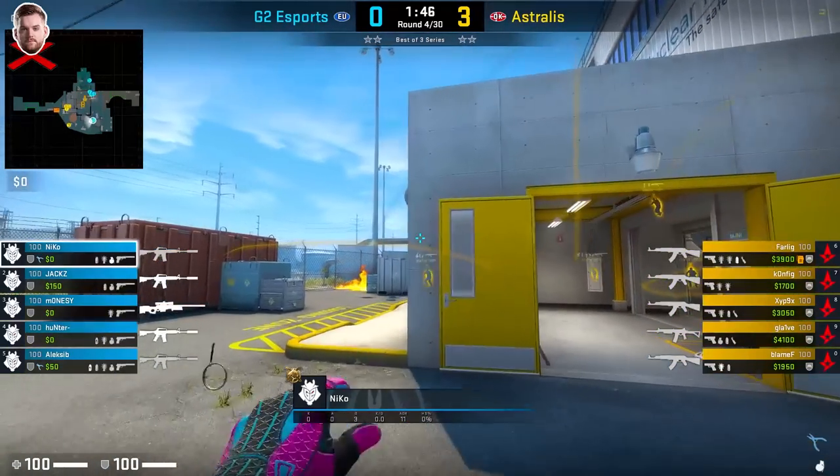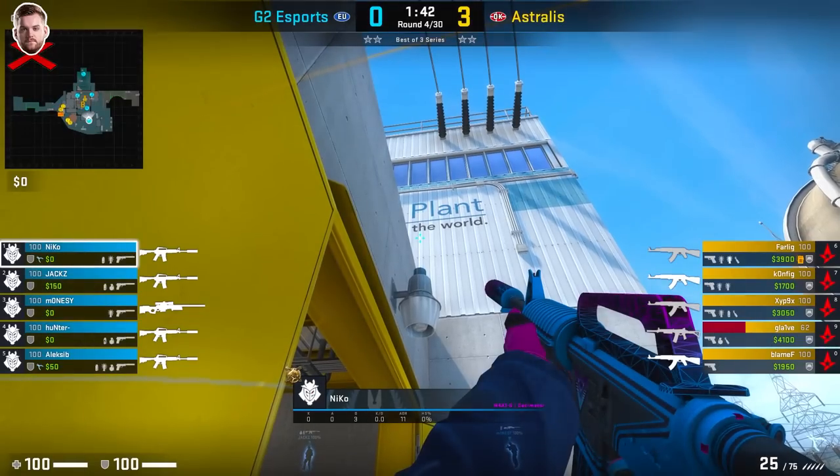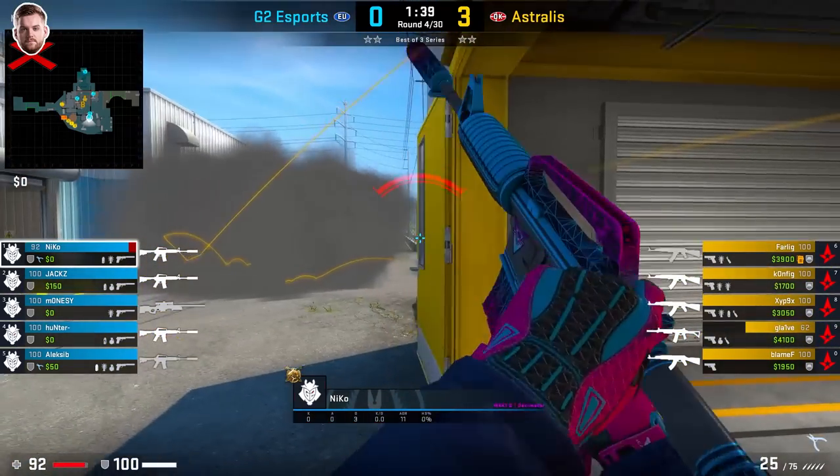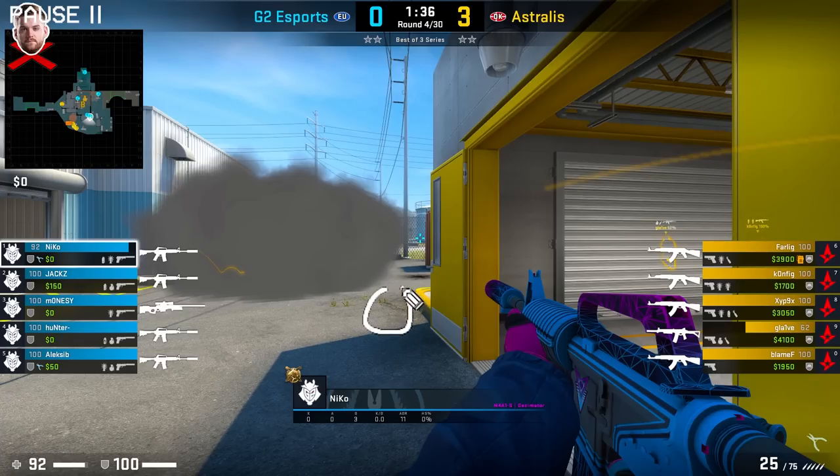Another position you may choose to play is this one right here on top of main. If the Tees wanted to drop down really quickly, you can hear them dropping on top of main. And if it was an A execute, he can always swing into main and help with the A bombsite. But from here, he's sure that no one's going to drop down, and he's going to try and watch over the cross. With this positioning right here, you can actually spot the T shadows before you even see them, so if you wanted to, you can always prefire that angle before you even see them.